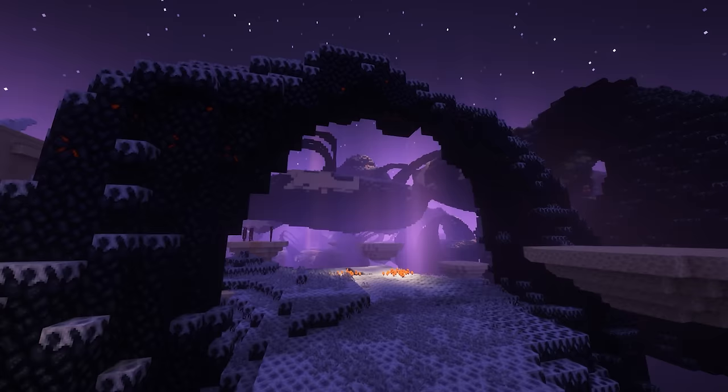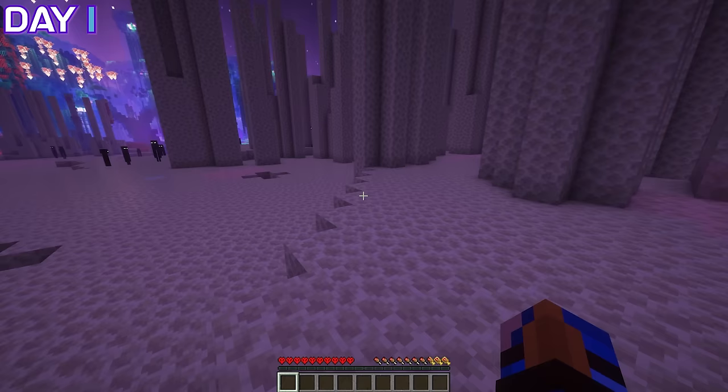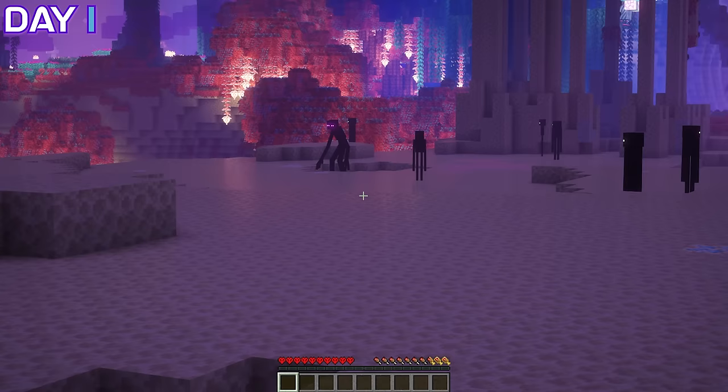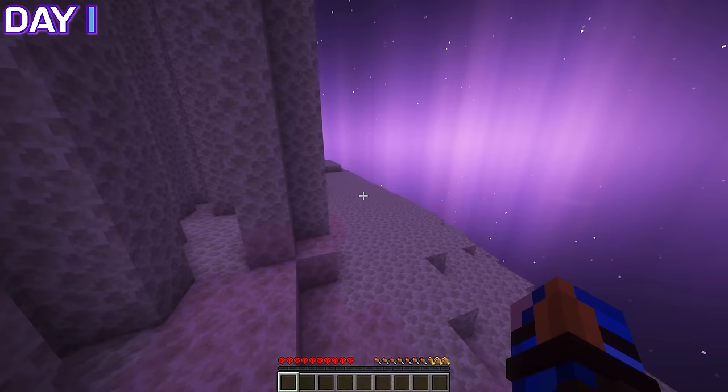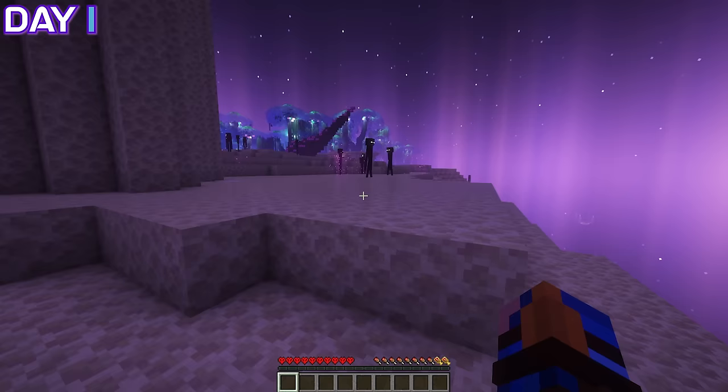Day one. I just start on an outer end island and hope for the best. I need to be very careful because of a single... okay, there's already mutants. So you know how I said this was a modded End? It's because there's all sorts of additional stuff, including mutant Endermen and these big-mouth Endermen that will just attack - no eye contact necessary.